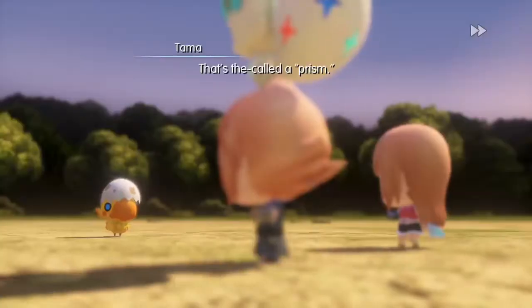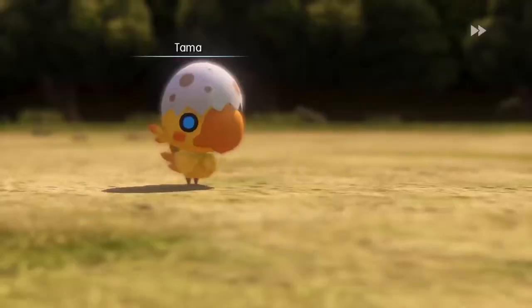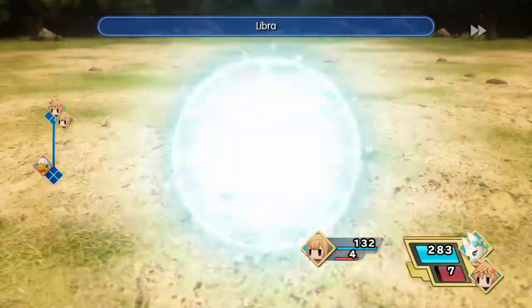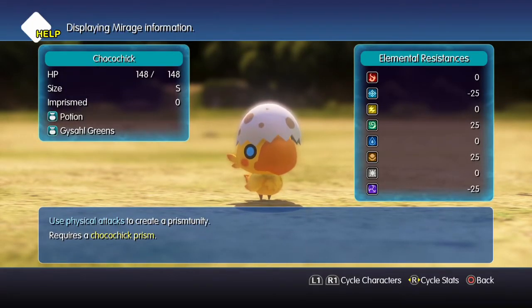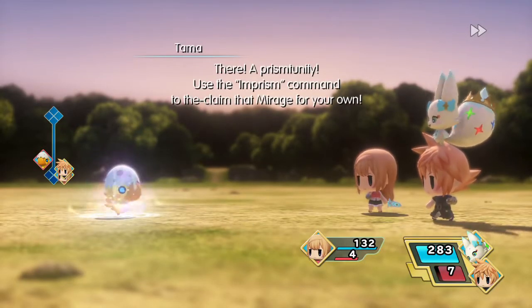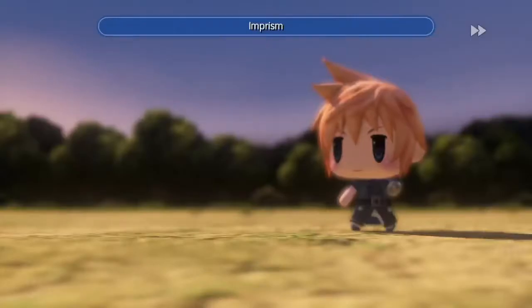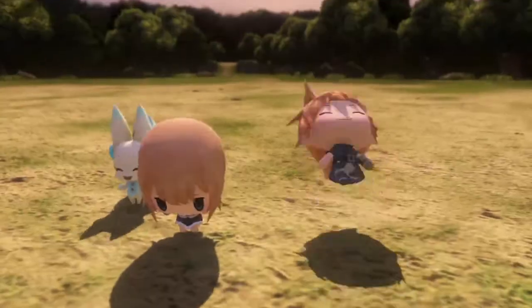So once again there's really not a whole lot of agency in this battle. You have to catch the Chocochick, which as the first Mirage in this area, you would have to anyway. So it forces you to use Libra, which is fine. It tells you about Prism Trinities and using the Imprism command - how to Imprism a Mirage - which we'll just go ahead and do. And we have a Chocochick. No trouble at all! Predictable!